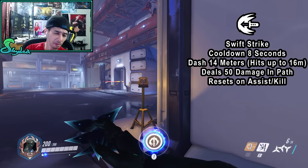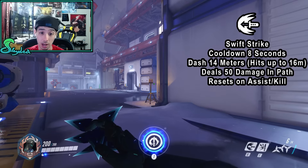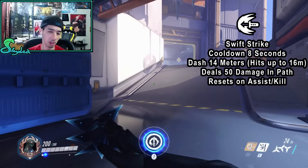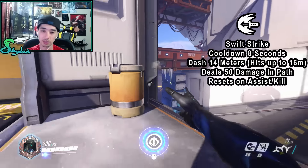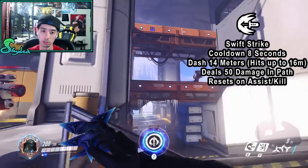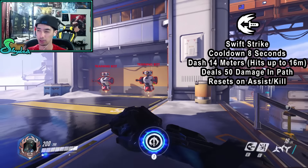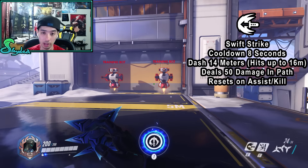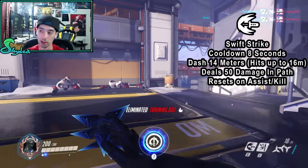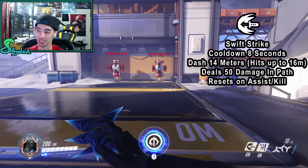There are many walls in the game that behave oddly — shurikens can get stuck on geometry they shouldn't, and the dash pathing around obstacles can be inconsistent. Many of these issues are being patched over time. Importantly, Swift Strike resets on kill or assist. As long as you secure a kill or assist, your Swift Strike cooldown resets — making Genji currently the only hero with an on-kill ability reset, which is extremely powerful.